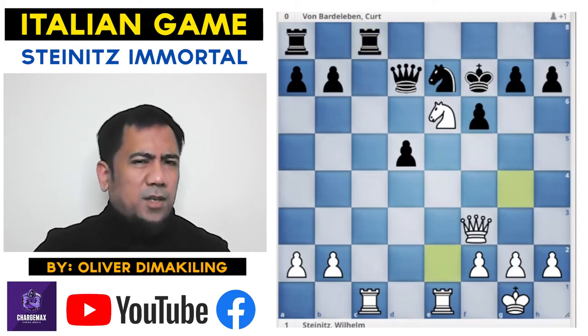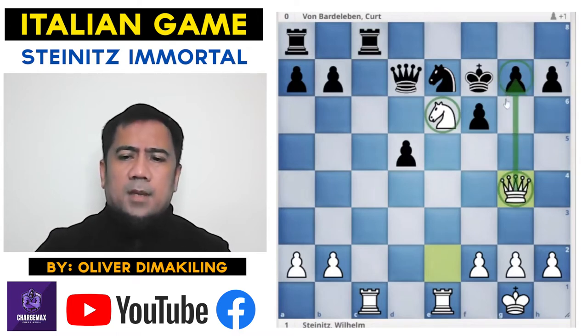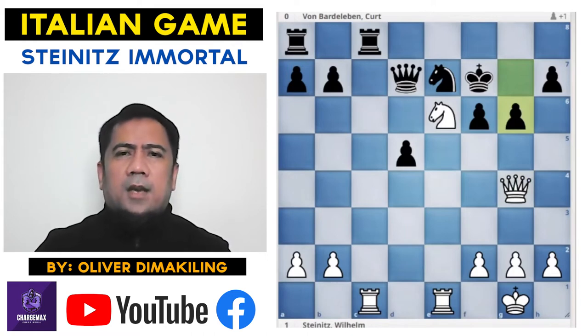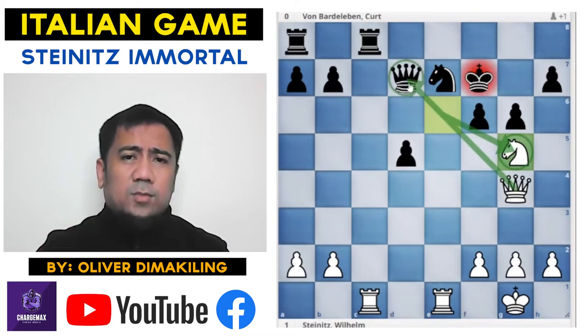White continues with Queen g4 — Knight and Queen hitting g7. Black played g6. And then this discovered attack: Knight g5 hitting the Queen. Black is forced to move the Queen to e8.